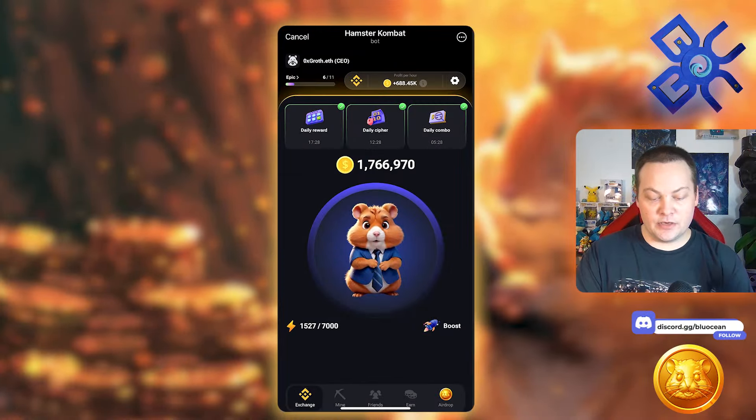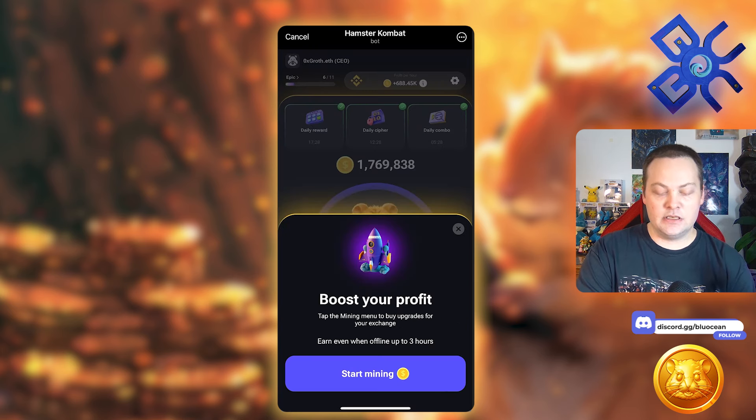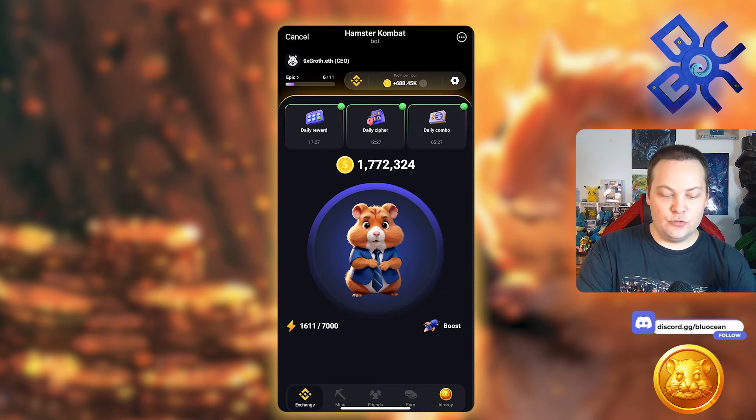A couple of important things right off the bat: your profit per hour is the most important thing. We've been told this is going to be the primary variable when it comes to determining your airdrop. If you tap on the little eye up here, you can see it's only a maximum of three hours. You need to at least make sure you're logging in every three hours — other than when you're sleeping — so that you're not wasting your profit per hour.